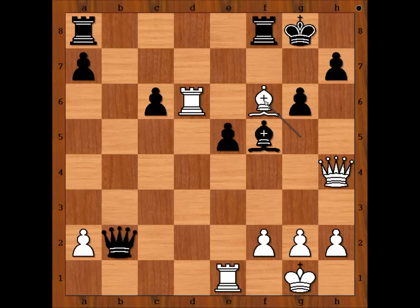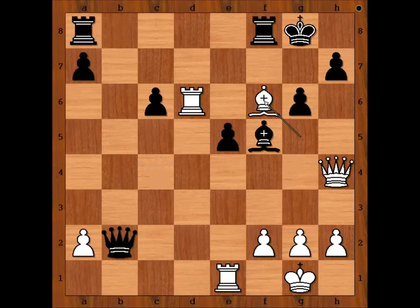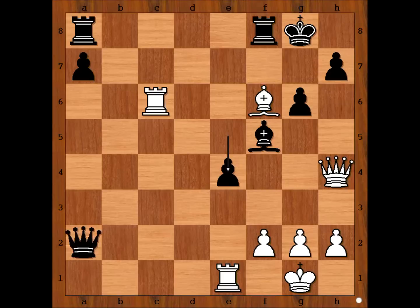Yifan Hou played rook from a to b8 — a bad move. Why? Because instead of the developing move, going greedy was much better in this particular case, since black's queen is controlling the c4 square. After queen takes on a2, if rook takes on c4, then e4 and black is okay. In the game we have rook from a to b8.